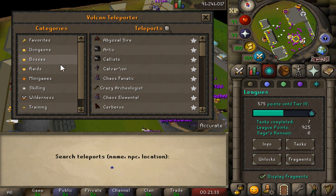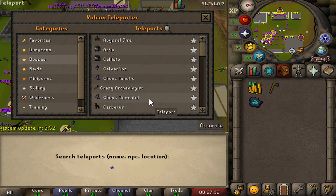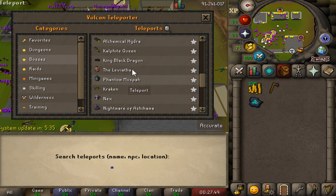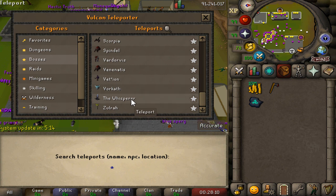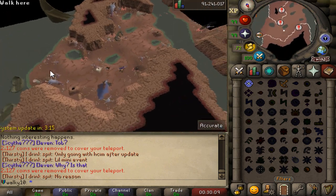Checking out the teleports — you can search for bosses and go through the list. There is so much content: Cerberus, Sire, Artio, Callisto, Calvar'ion, Duke Sucellus, Nex, Grotesque Guardians, Alchemical Hydra, Kalphite Queen, KBD, Leviathan, Phantom Muspah, Kraken, Nightmare, Zulrah, Scorpia, Smoke Devil, Vorkath, Vardorvis, Venenatis, Vetion, The Whisperer, Zora — and also all the different maps used for those bosses. The amount of content is just incredible.